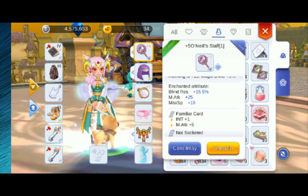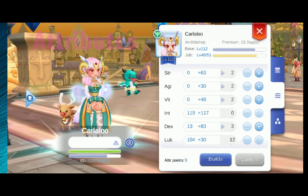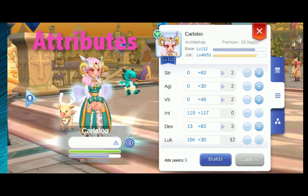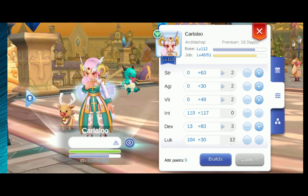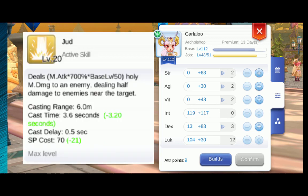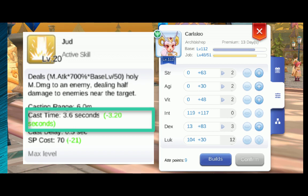Notice that I do not have highly upgraded equipment — no 4th Enhance, and I even have Low Tier Orleans Gloves. So if you have better equipment than I do, you may also be able to one-hit other Shadow Mobs in Niflheim. For attributes, I got Max Int for Magic Damage and a total of 96 Dex to maximize Cast Time Reduction, which is at 3.20 — additional Dex beyond that would be inefficient. The rest I put on Luck.